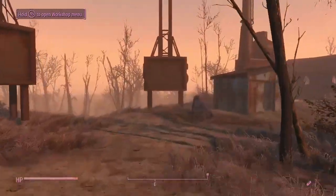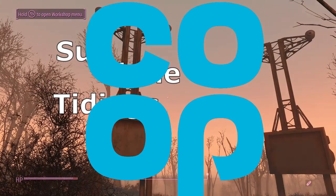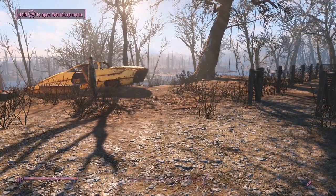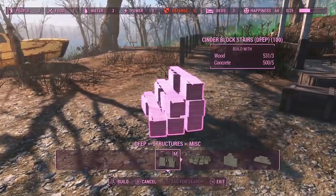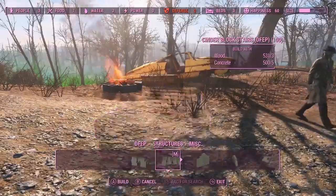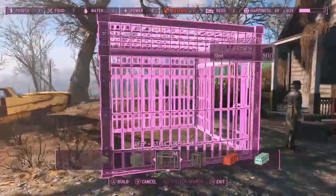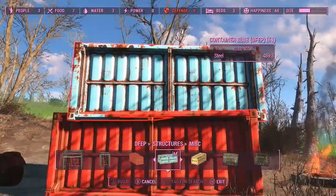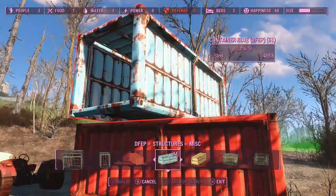The last thing in this category was the miscellaneous - stuff like concrete blocks, stairs, and walls you can build. Those little extra touches and the cages are quite interesting, if you don't have any pets or animals you want to keep - or people. Containers too, if you want to give it a bit of a port feel. That doesn't stack - oh okay it does stack, you just have to have it bang on top.